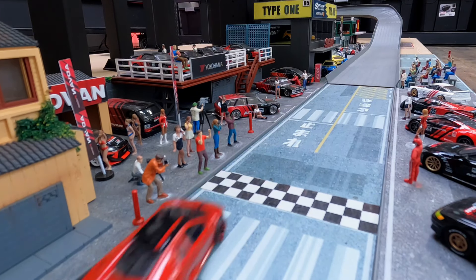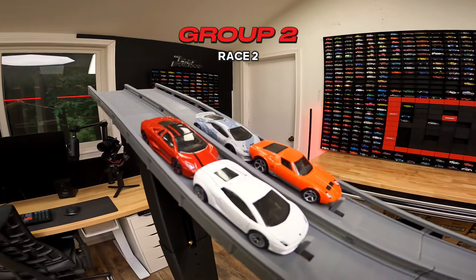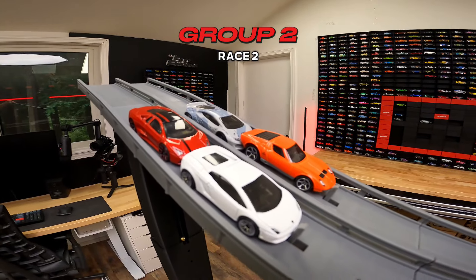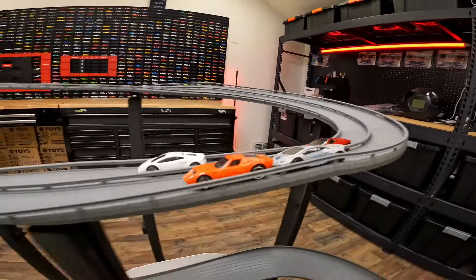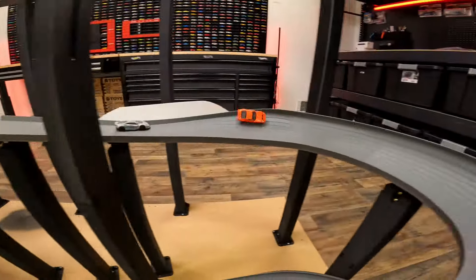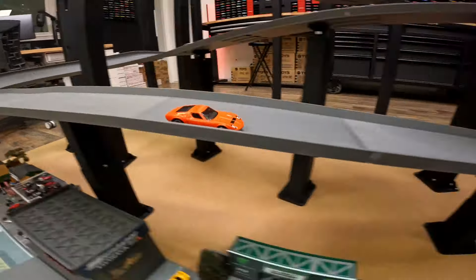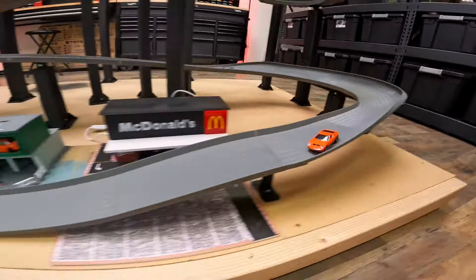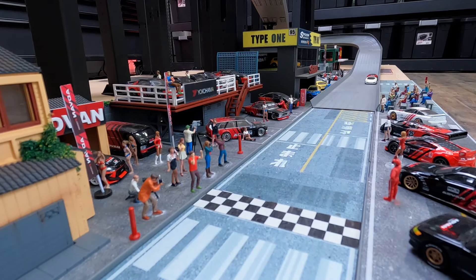After a dirty block the Reventon crosses the finish line in third. The Miura moves to the pole position. Let's see if he's got what it takes. Miura getting extra fancy over that jump, landing in a 50-50 grind, and crosses the finish line first, followed by the rest of the pack.